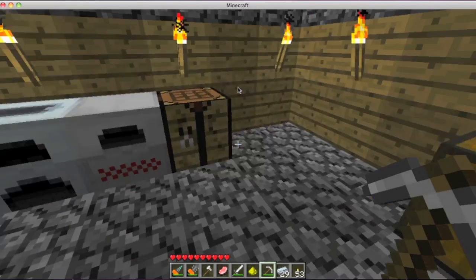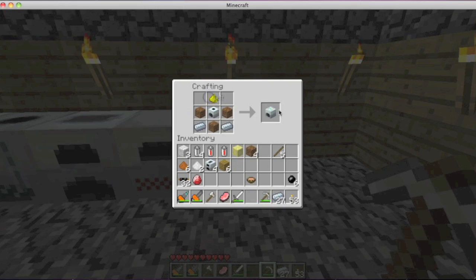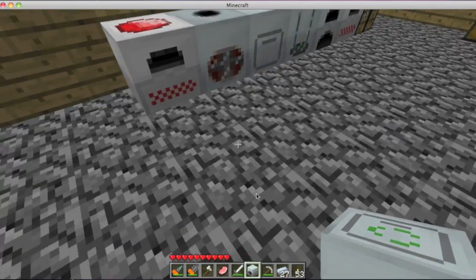So to make a recycler, which is the first thing I want to show you guys: put dirt like that, a compressor in the middle — which I showed you all last episode — some refined iron on the left and right bottom, and a glowstone dust on top. Recycler.